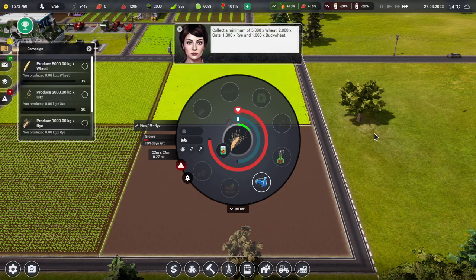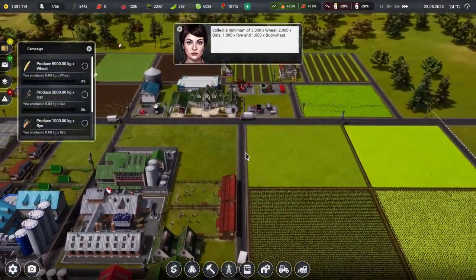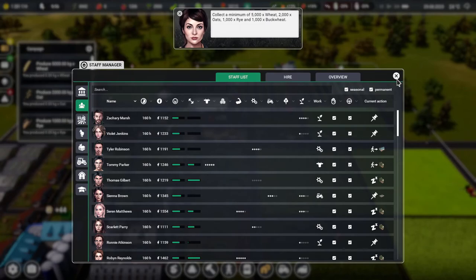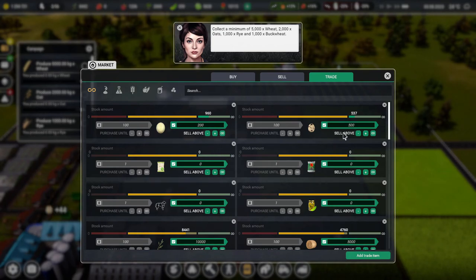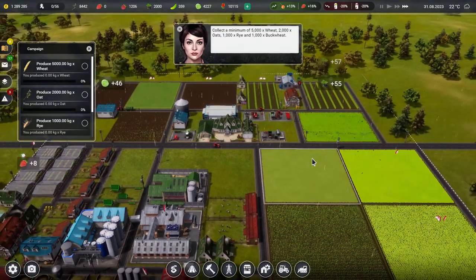We're back once again and just planting the last of the rye. The buckwheat up here has been completed — good progress. Leo with his Raga tractor and seed drill chuntering up and down. Magnificent! Next task: collect a minimum of 5,000 wheat, 2,000 oats, 1,000 rye and 1,000 buckwheat. This may take a while — just as well we've got that extra oat field. I should set up auto-sell for the ostrich eggs since we clearly don't need them right now.